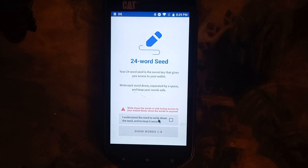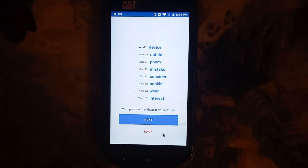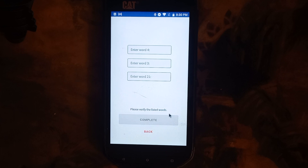We're going to make a new wallet. We're going to write down and see these eight words — I'm just going to use another phone and take a picture. Next. Okay, so now it's going to ask you for the words, so you just go into your pictures or wherever you stored them. Nice. So we're going to go complete.